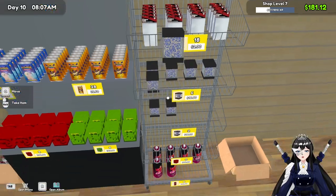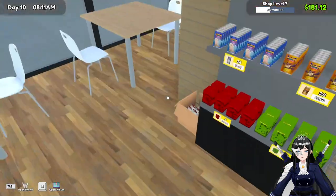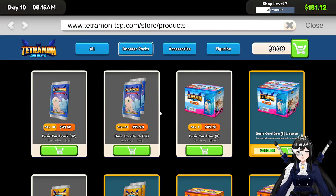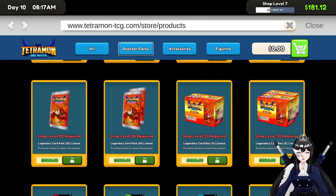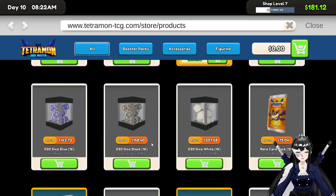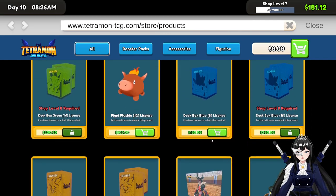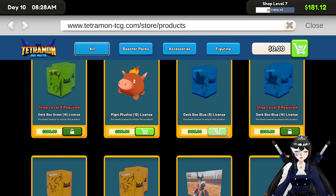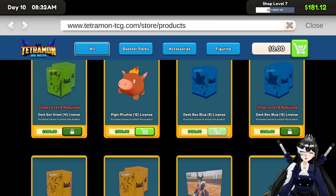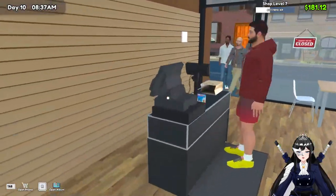Now we could put all the dice together and sell a little bit more of something, right. Okay, what's a new product that we could do? We haven't tried the white dice and the blue deck box. But it's weird because it seems like no one's buying the decks. Let's try the white dice first then.